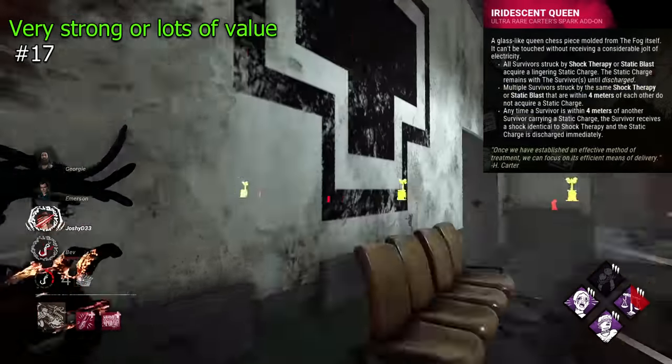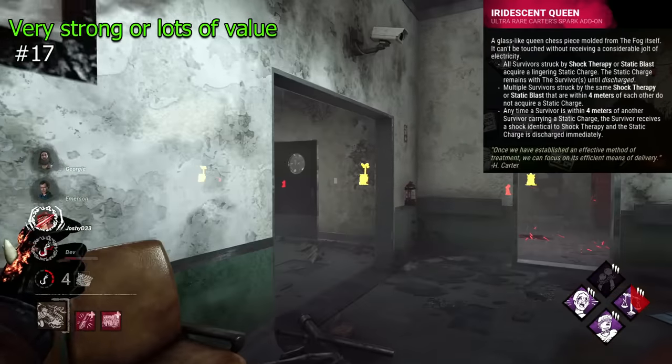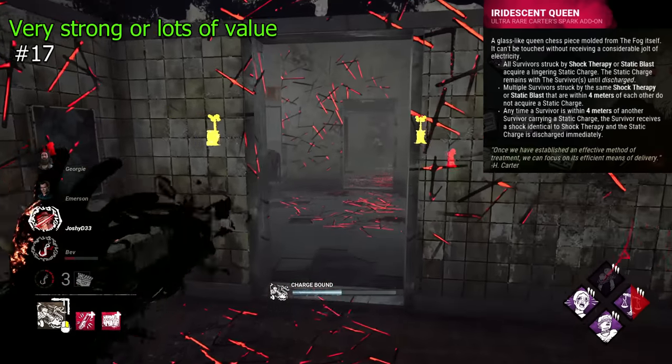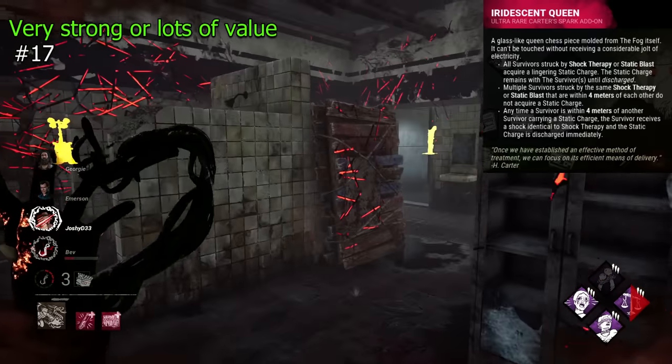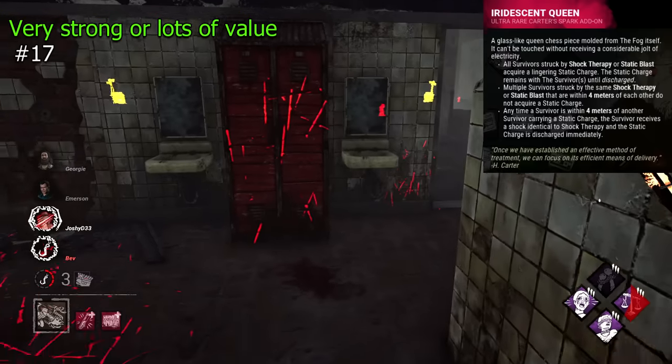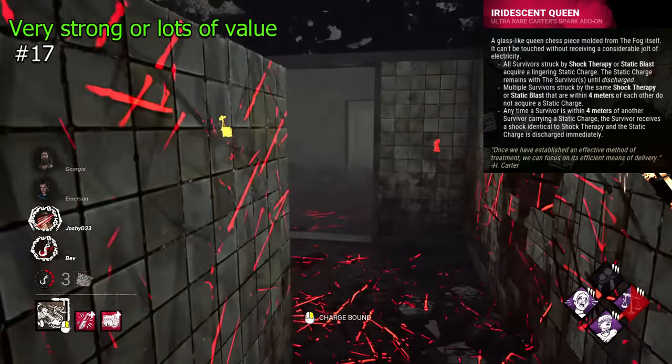Iridescent Queen is a Doctor addon that will help you to spread madness faster. Basically, it makes survivors who get shocked spread it to one another, allowing madness to ramp faster and letting you pressure from almost anywhere with just a single shock. It's nice.